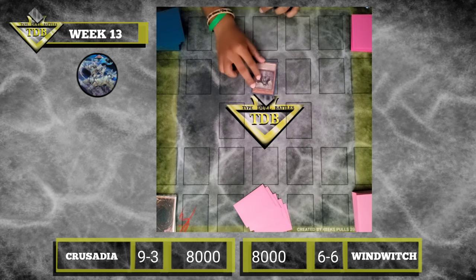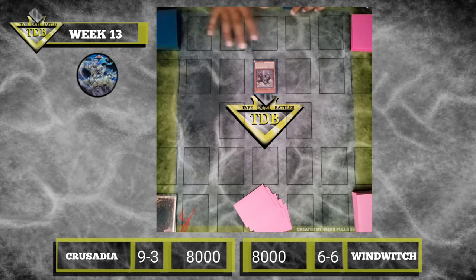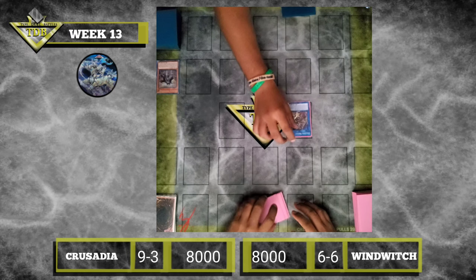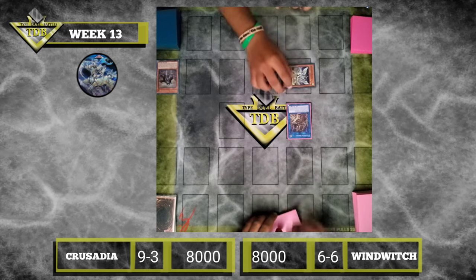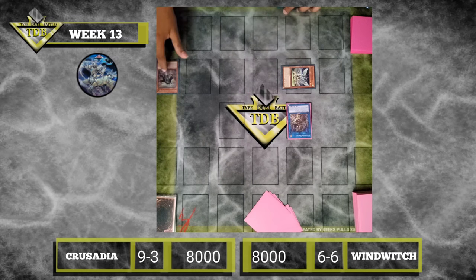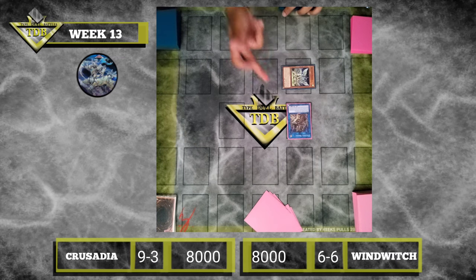I'm gonna normal summon Crusadia Maximus. Anything I can add? I have nothing I can add. I'll link Crusadia Magus. Special from hand: Crusadia Draco. Special ability — chain link 1, chain link 2. Draco effect: add a Crusadia monster from Graveyard to hand. Magus: add a Crusadia monster from Deck to hand.